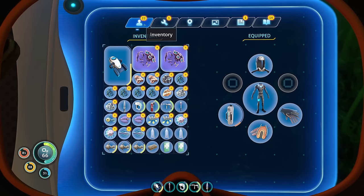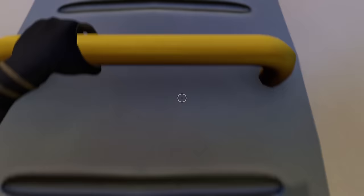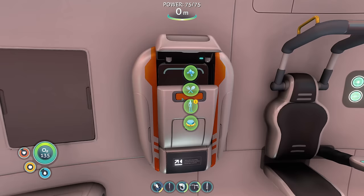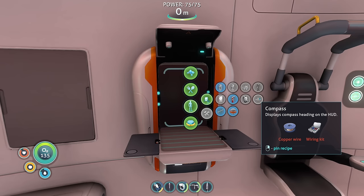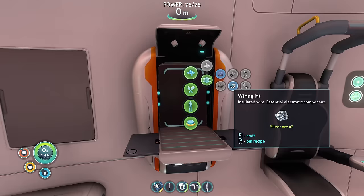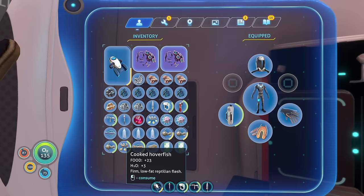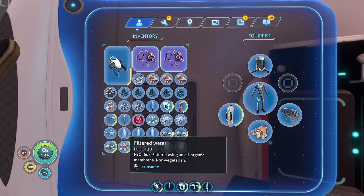Our inventory is completely full. That was a decent adventure, but I think I would prefer a faster moving ship. And a gun — I'd still prefer a gun, or some sort of harpoon. Let's see what new stuff we gained access to. We got the compass — displays compass heading on the HUD — of course, wiring kit and copper wire. These new fish are not great. They do give us a little bit of water. I think the cooked peppers are kind of the best — they give plus five water when you eat them. Until they're old, and once they're old they don't give nearly as much.